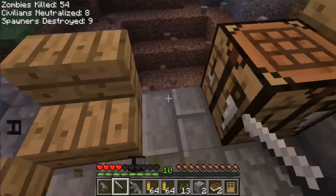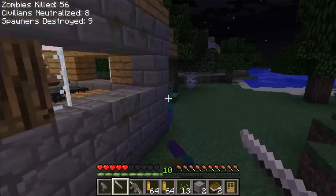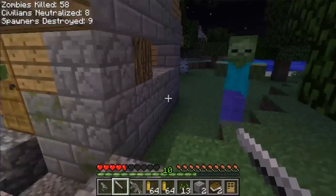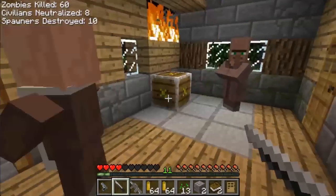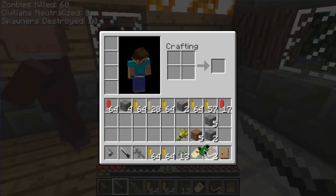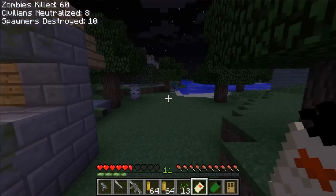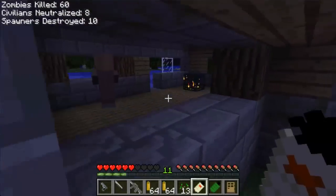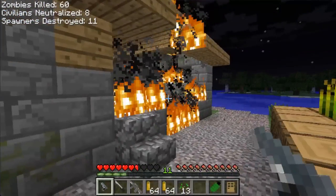All right, I'm up to nine spawners destroyed and 54 or 55 zombie kills, so that's not too shabby. Yes, the town hall — where another supply crate is. The only bad part about throwing it inside the building is it makes it inaccessible from the outside, so I screwed myself on that one.